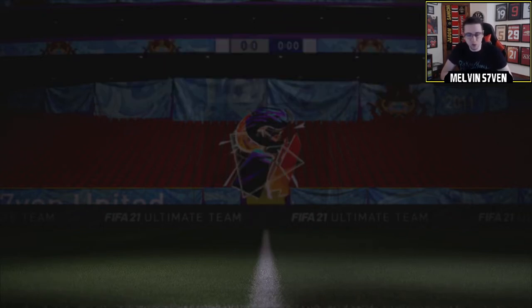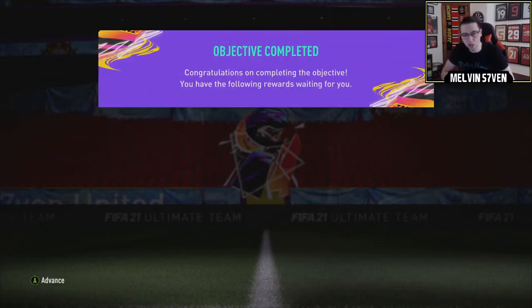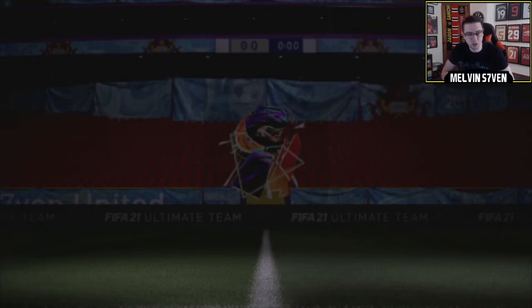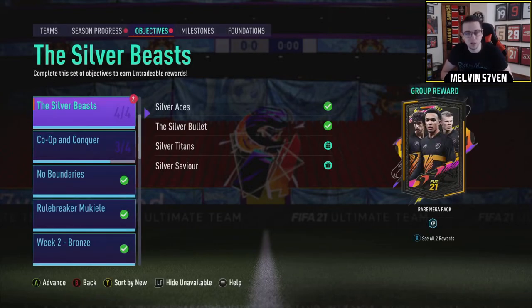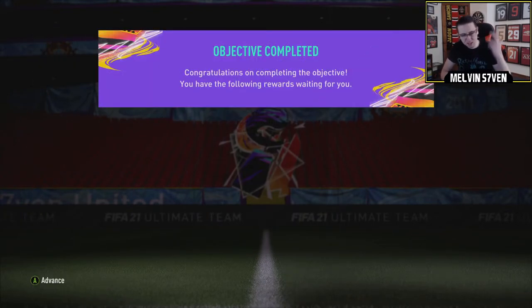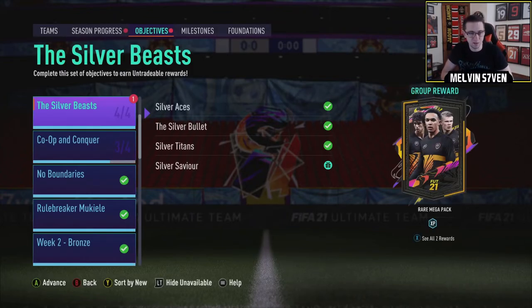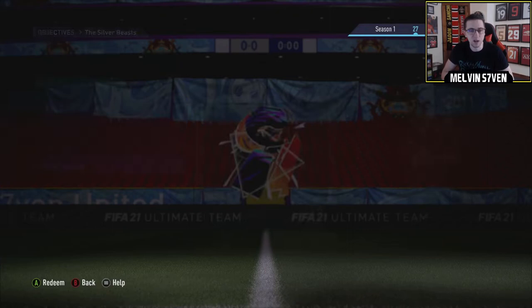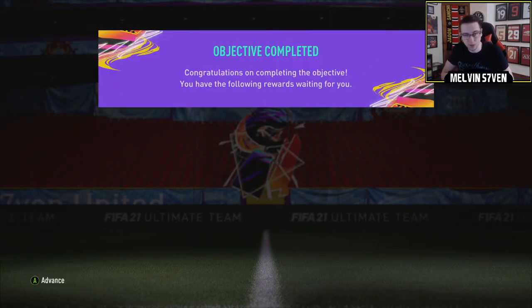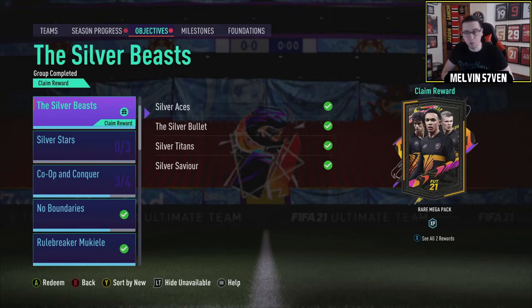I didn't bother doing a video on the quickest way to do this because it's the exact same as last week. You just got to go and squad battle, score 10 with silver in-forms — there's a Moise Keane there if you didn't do the Vedra or the German left wing — assist eight goals, score three in three games with silver players, and then win five with a full silver team on minimal professional difficulty. I think I've done well to remember all that, to be honest.